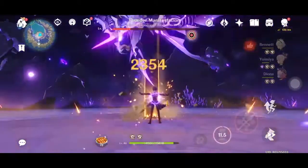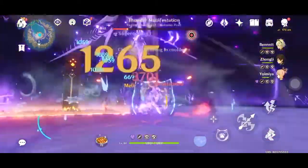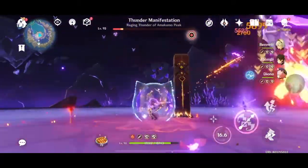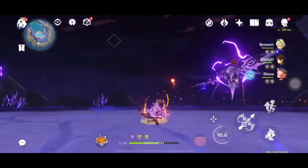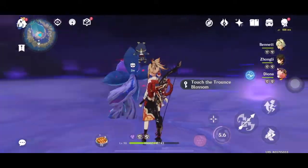As long as you don't get hit by both gates at the same time, you'll be fine — because that gate is a one-shot move that can kill you. Use some bursts and try to end it with Yoimiya. And boom, that's that! That was easy. Though I did get hit by the gate a lot of times, the general rule of thumb is to just walk forward or walk backward.